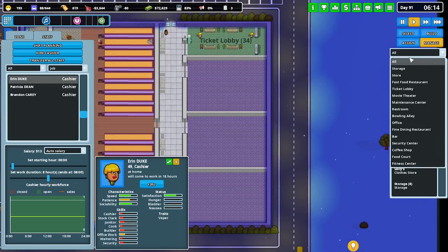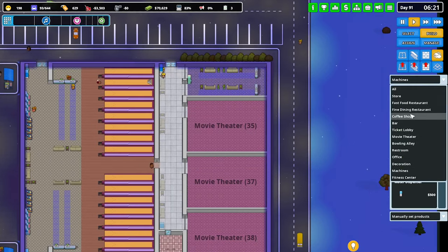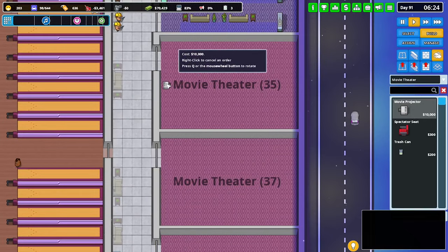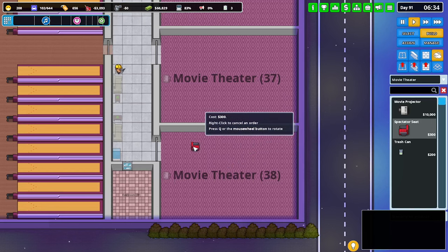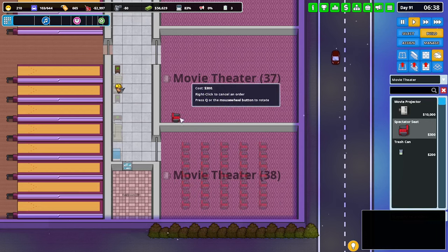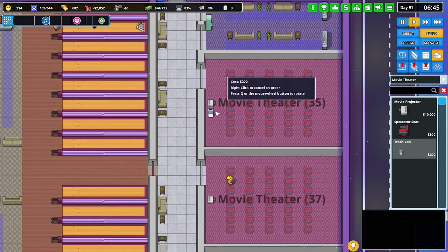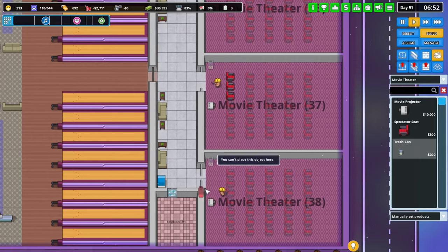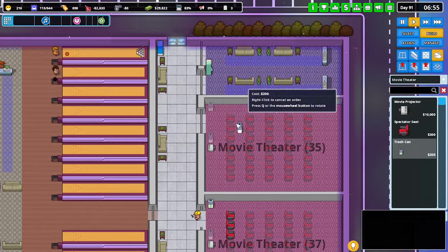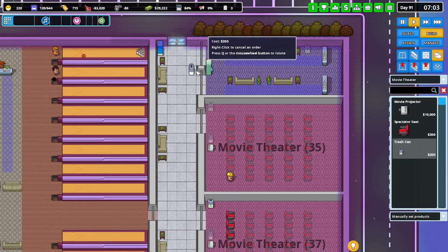Now we need to go with the movie theater. Projector — 10,000 for each. Pretty sure that's where they need to go. We need some spectator seats — that many, I guess. We want to go with some trash cans of course, so when they're leaving they don't make a mess. Trash cans up here and there — let's not throw one there, we'll just throw them outside.